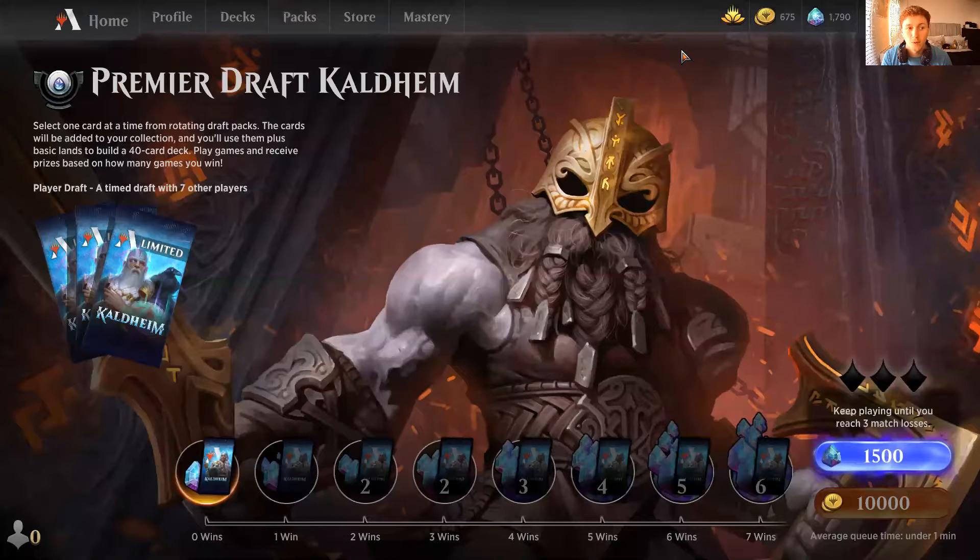Welcome back everyone. We're back doing draft again. Welcome to Cards Against John Sanity. We are here again today to do another Premier Kaldheim draft. Our last draft managed to get us to 7 and 1 on the last set, which was absolutely incredible. So we've got full prizes for that, unlocked some new bits, hopefully for the Orzhov Angels build. But today we're going to crack on and use the gems from the last draft to see if we can get any further on this draft as well.